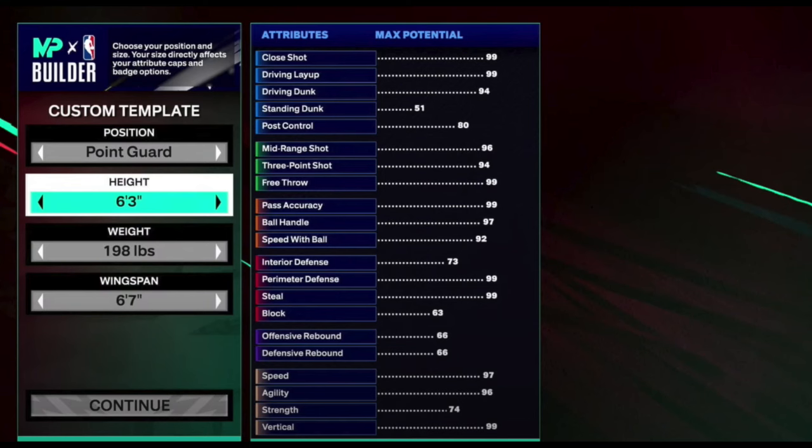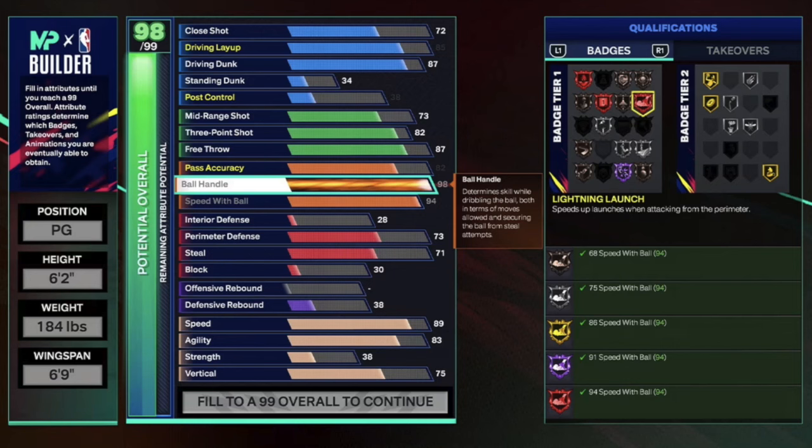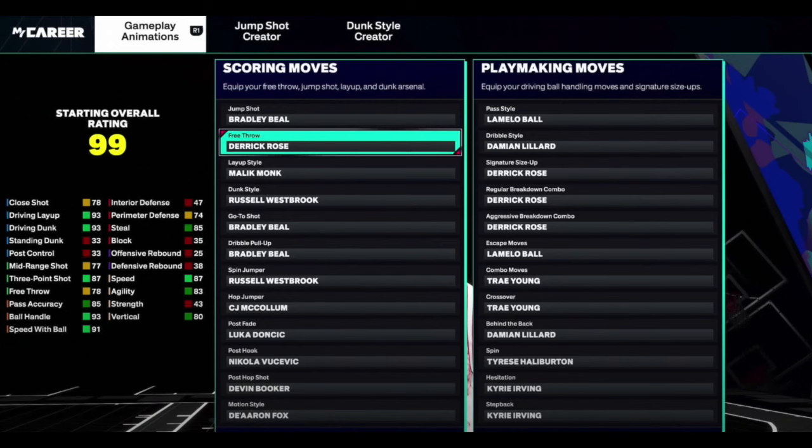First thing: the builder is going to be more detailed than ever before. You can preview your badges, your takeovers, and your signature animations all from inside the builder. You'll see what badges, takeovers, and animations you'll qualify for right in the builder. They've added an all-new equip screen so you can now customize your jump shot, your dunk packages, and see all your signature animations.